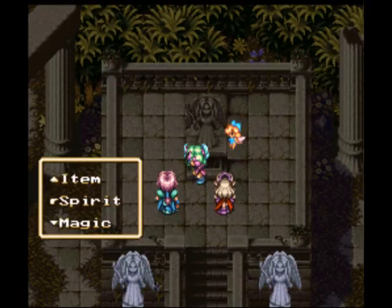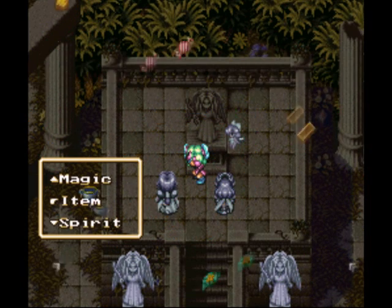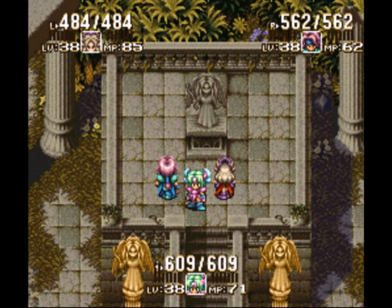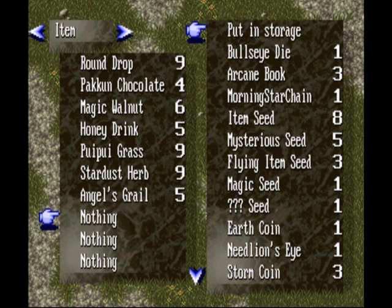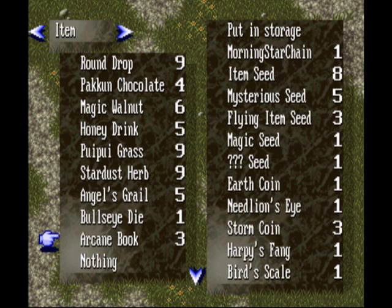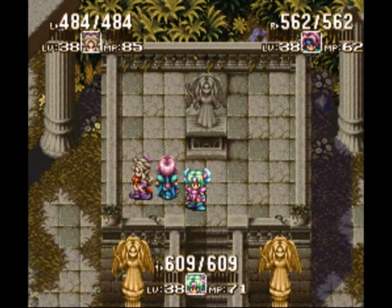Now, the way you're supposed to know which item you want is if you go to the item menu. You can't see it here — I gotta get it out of my inventory. But basically, if you look at the item in your item menu, it'll have a class name on the item in the item description. So that's how you're supposed to know. And you can only get items for job classes that you can transform into, so it's not that hard. If you've got like six of those class-changing seeds, you'll be fine.